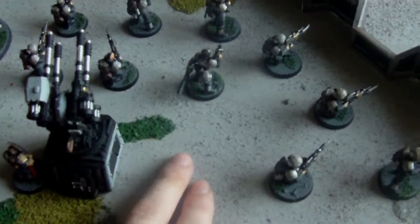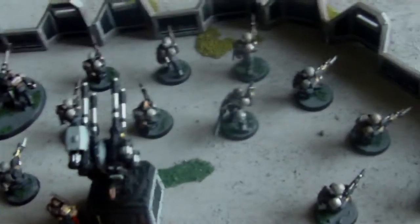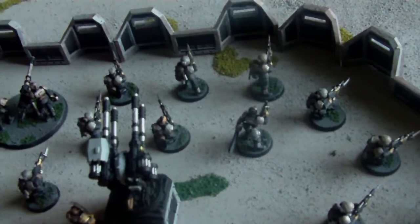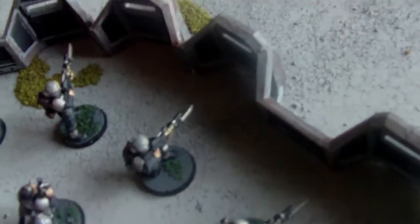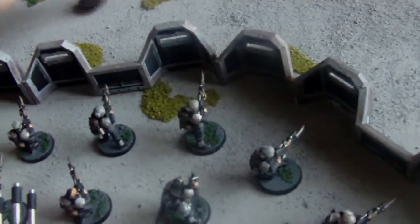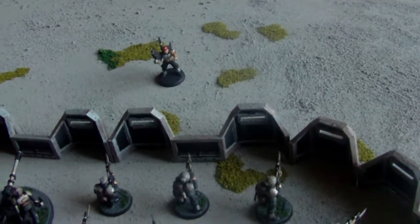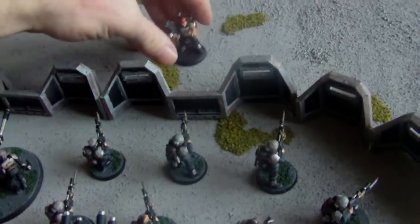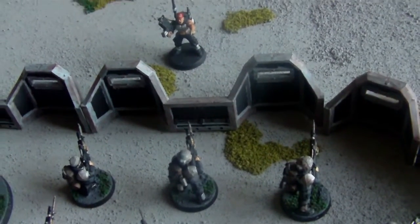Say there was an objective there — you've got hold of that objective. Say there's another objective over there — you've got hold of that objective as well. You've got your command ready to give out orders. You're not crushed together, so you're stopping blast templates or flame templates from causing mass damage. And you are over an inch away from the actual Aegis defence line. So say this Catachan right here was part of an entire squad — some kind of enemy — they want to charge in. They move, they fire, and you get the defence saves from the Aegis defence line.